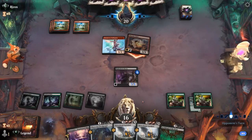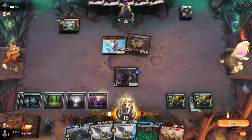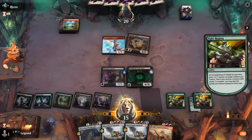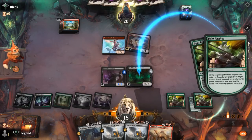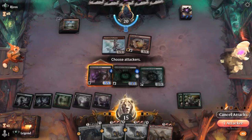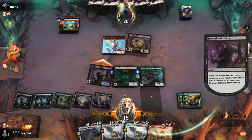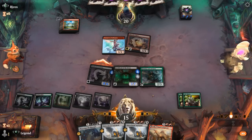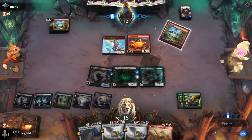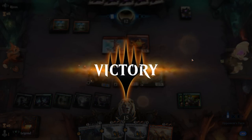We take 1. Opponent passes. We go for Archfiend in case they're planning to kill Shakedown in response — counters one each. We cast Gwena and attack for 8. We picked up an Itali — that can be our play next turn with Gwena making double red. Opponent's hand would need to be pretty special now. Strange they wouldn't have fired off burn spells earlier with the Swiftspear getting Prowess. With 5 mana, opponent just concedes. Very strange game against Mono Red, but we'll take it.